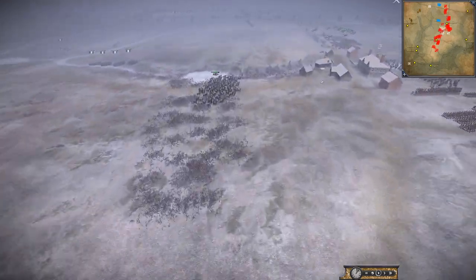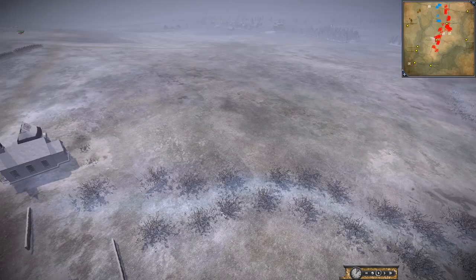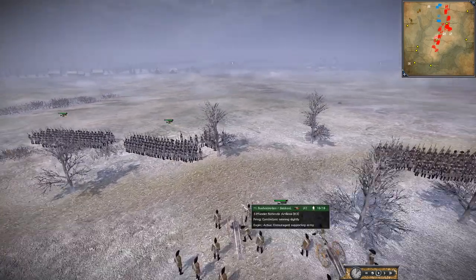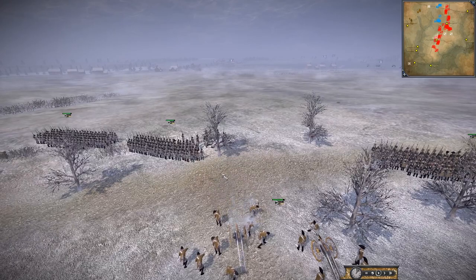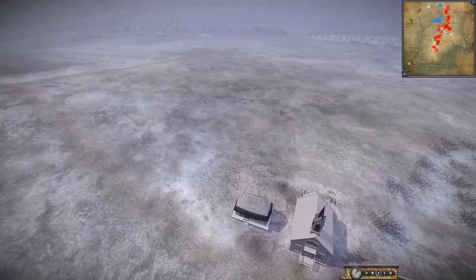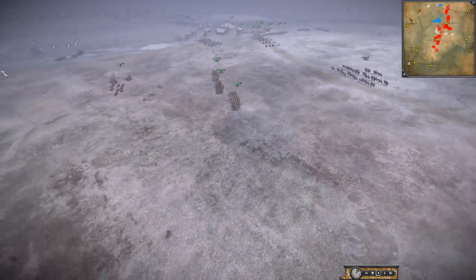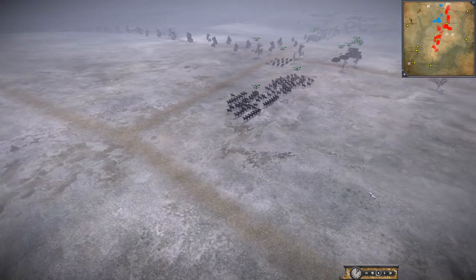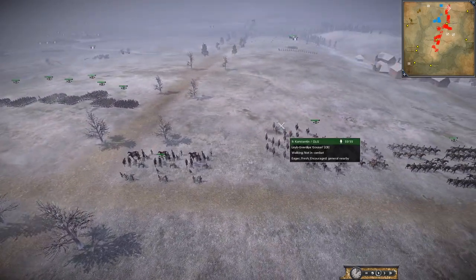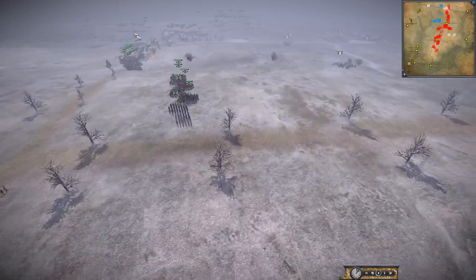Our plan was to be quite aggressive on the right-hand side, trying to envelop the French armies over there, while I did more of a standing defense. At this point I was actually firing into my own troops — I wasn't even paying attention. I was probably looking around the map at what everyone else was doing. You can see the Russians getting set up over here — we've actually got more cavalry than the French, which is a bit worrying.